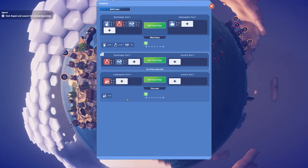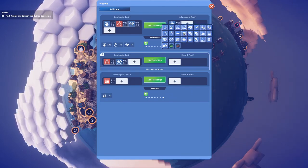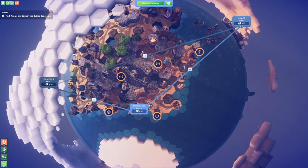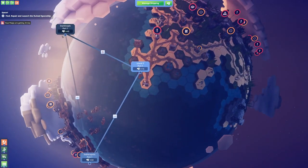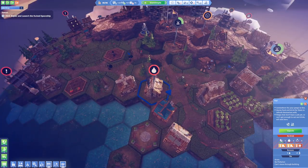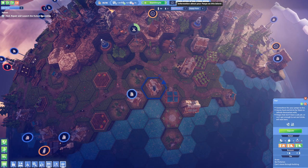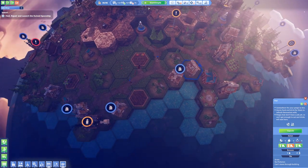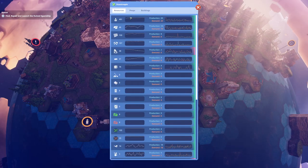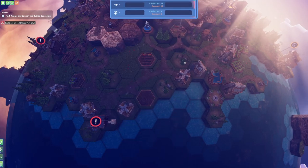What is up with this — it doesn't have any more oil to deliver to island number three. Did we even need to deliver this to island number three? No, I think I needed to deliver that to island number one, Constantinople. Let's go to island number three. Oh, my peeps are getting thirsty once again — I don't understand why, but apparently that's an issue.